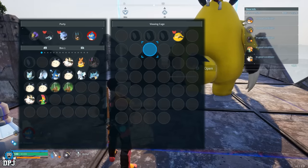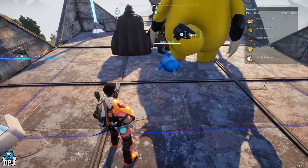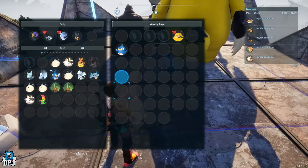Another way of doing this is putting them into that viewing cage. If your pal is incapacitated, put them in that viewing cage, take them back out, and there you go - the 10 minute timer has been wiped and your pal is ready to use again. It really is that simple.